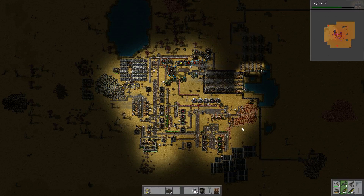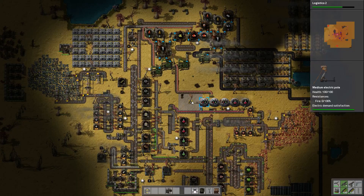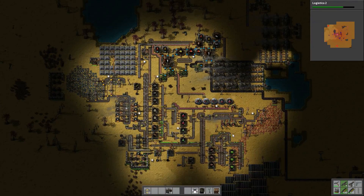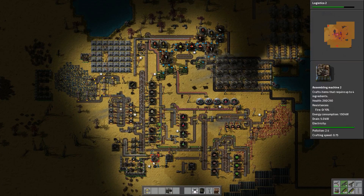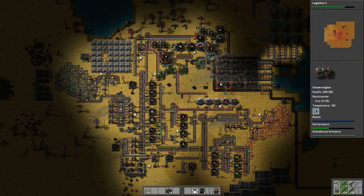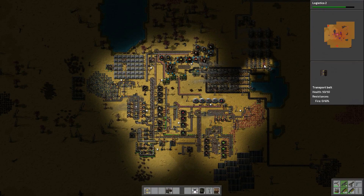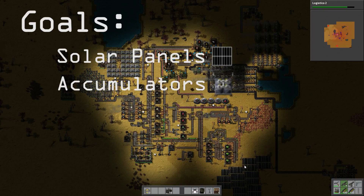As we start out, you will notice that there are a few things different about our entire factory. First off, there will be lights — I actually put up lamps so we can see in the nighttime. I've switched the entire system over to medium electric poles, all of the turrets were switched over to laser turrets, and there were just some minor tweaks to a few systems as well as the introduction of a whole new steam set just to increase our power output.